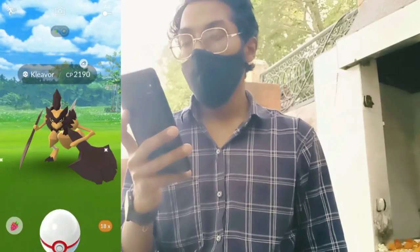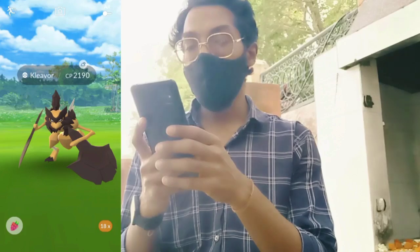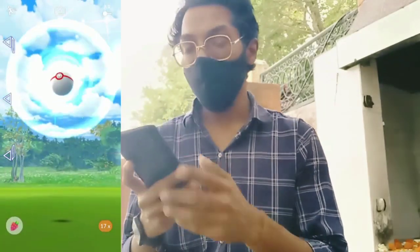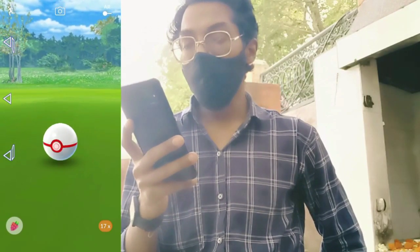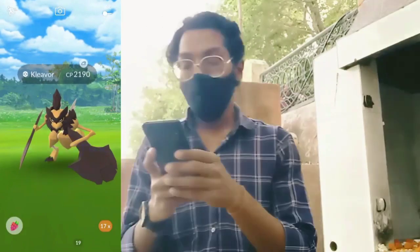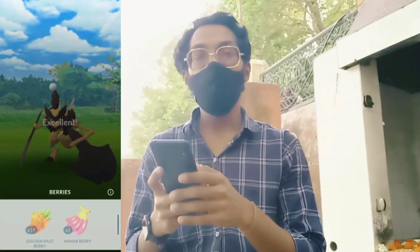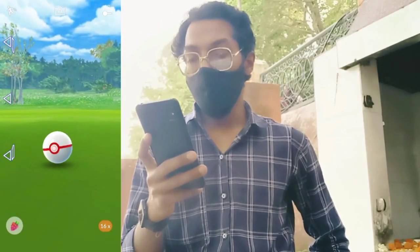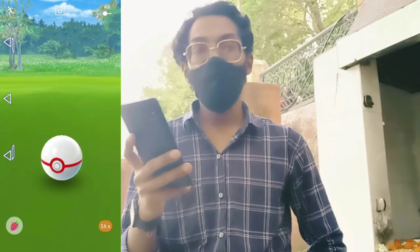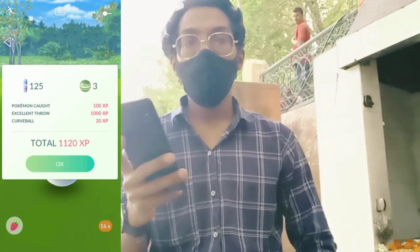We got 18 Premier Balls. It's not a shiny — 2190 CP, another weather-boosted one. Quickly feeding the Pinap Berry and making a throw — we made a great throw. Let's see what happens: one, two — it broke out! That's okay. Golden Raspberry this time, and ranked mega. We made an excellent throw. One, two, three — successfully caught the Klaviyo. And our task is also completed. Let's quickly move on to the next location.